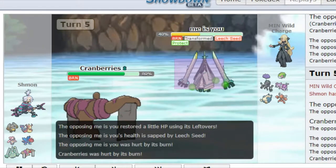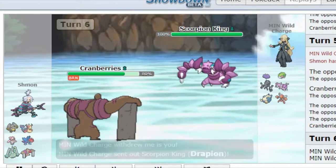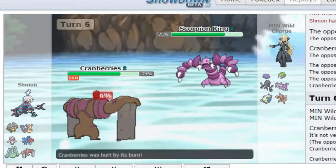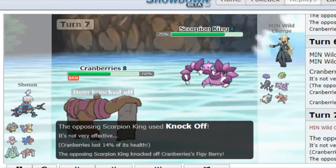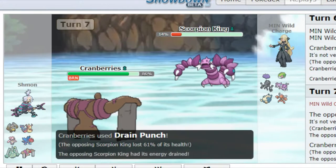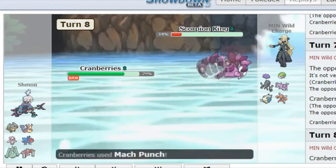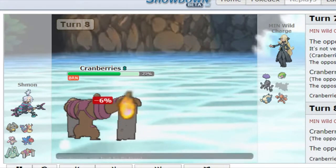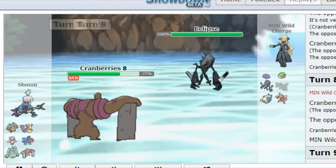So he decides to switch in Drapion. By the way my Conkeldur is holding a Figy Berry — just to deal with, well, it's just there. Because the Leech Seed wasn't really going to help me. He goes for Knock Off so I lose my Figy Berry, which is quite unfortunate. But I can go for the Drain Punch. And as we see, a neutral Drain Punch does so much on this Drapion. We can just go for a Mach Punch, kill off this Drapion, and we are getting our first kill, which is really great for me. No Toxic Spikes — I kind of dealt with a lot.